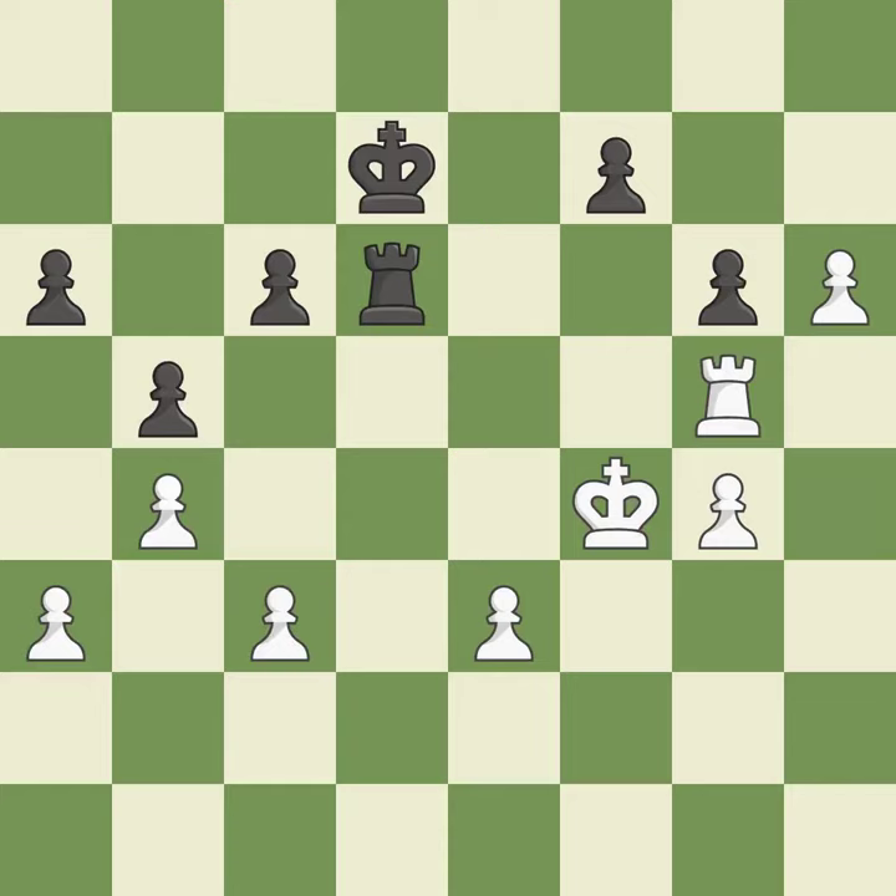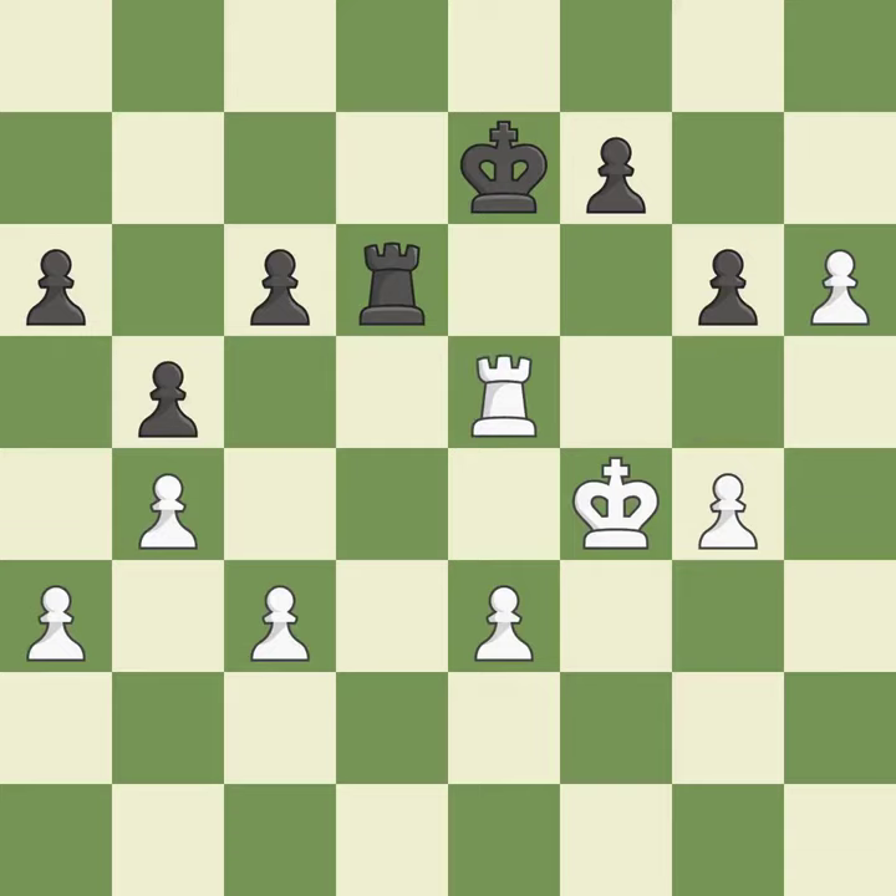This turns the pawn into a passed pawn, which means no other pawn may oppose it as it advances. The pawn is now in a safe position. This moves the checking rook farther away.